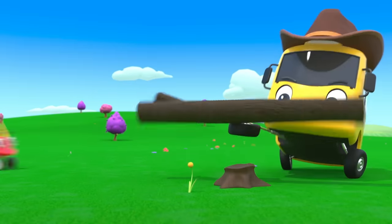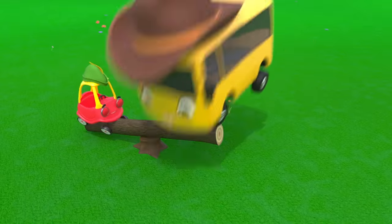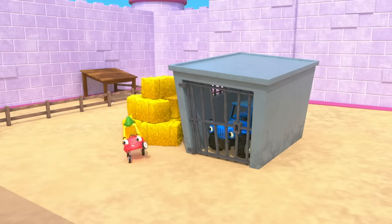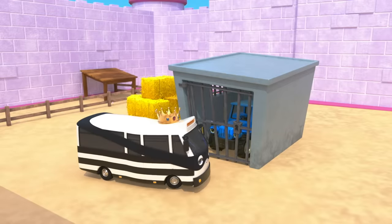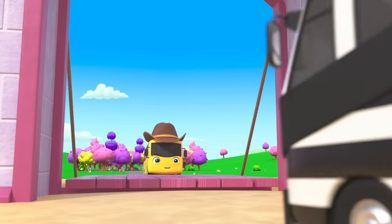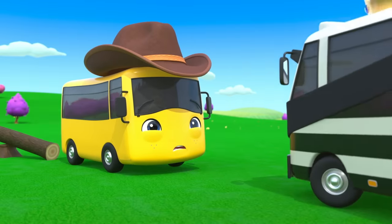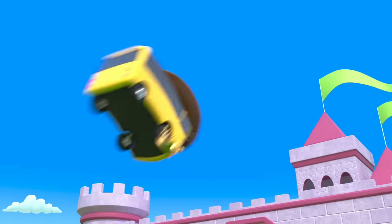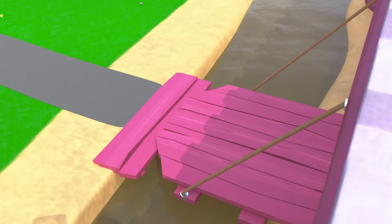First, he got a big log. Cozy hopped on one end, and Buster bounced them high into the air. Cozy flew right over the castle walls. Bandit chased after them, but clever Cozy got away. Cozy was up on the wall. They pulled the lever and opened the drawbridge again. Bandit was angry and chased after Buster, but Buster tricked him. He climbed onto the log and boing! Buster flew over the castle walls too. Bandit tried to chase him, but Cozy shut the drawbridge again.